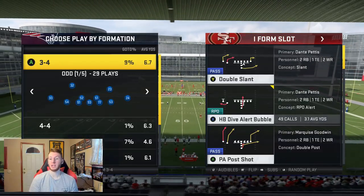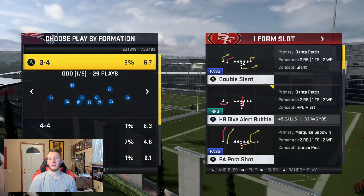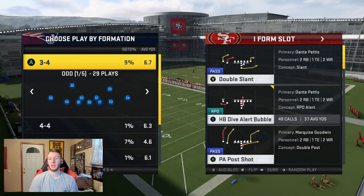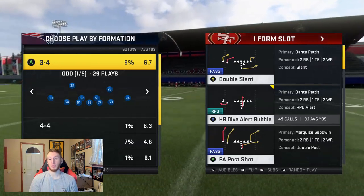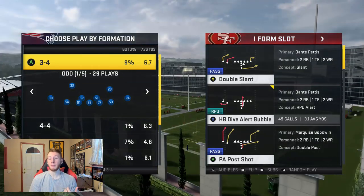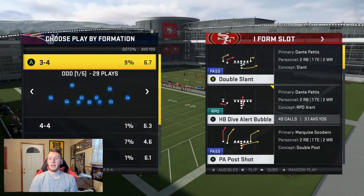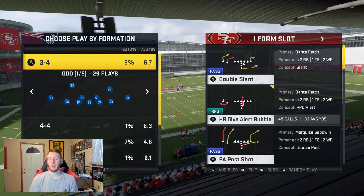For today's video, we're going to be going over the HB dive alert bubble as well as the stretch alert bubble. Both these plays are very effective. Dive and stretch are probably my two favorite runs in the entire game out of any formation — they're just very effective runs this year. You get really good blocking and a lot of space to make moves.